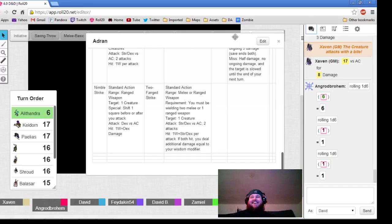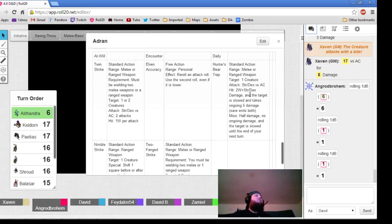I'll take the 8 damage off you, Keldorn. Your healing surge value is about 5, so you get 10 hit points back — I think that will just fully heal you.